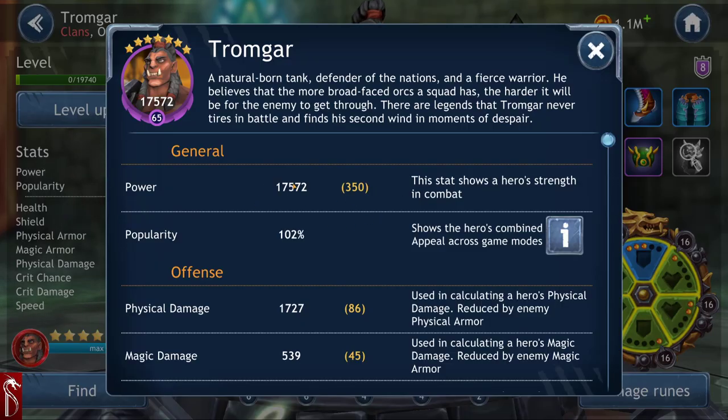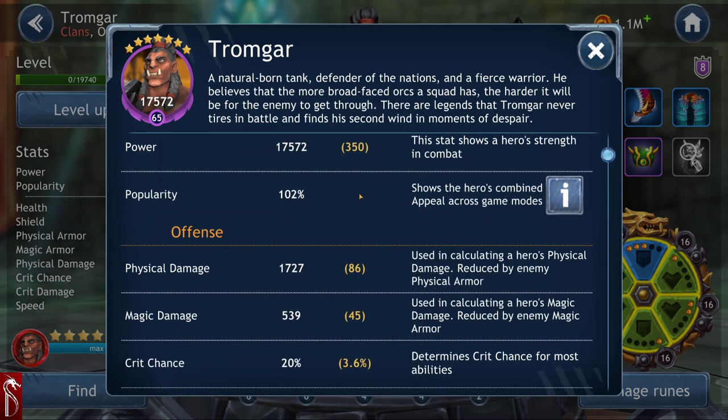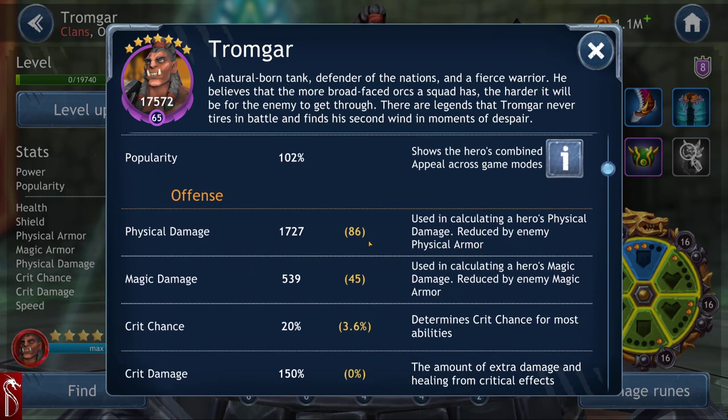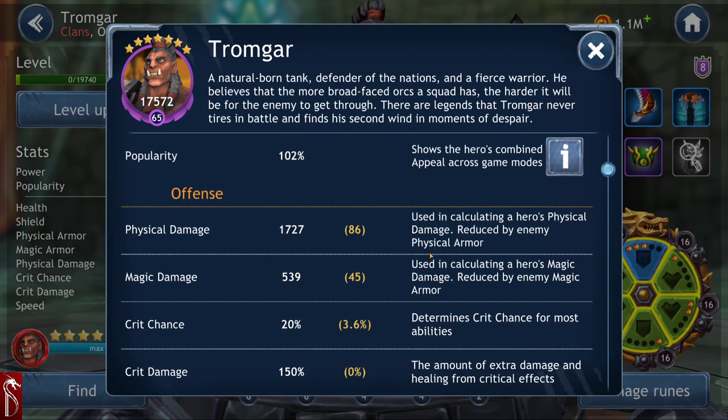Let's start with power. It tells you right here in the description: this combat shows the hero's strength in combat. The number is kind of interesting — I don't know exactly how it's calculated. I'll probably reach out to the developers and see if they have a calculation guide.